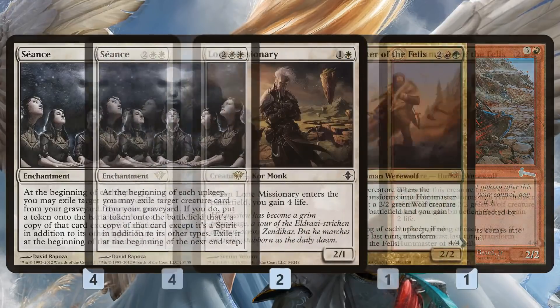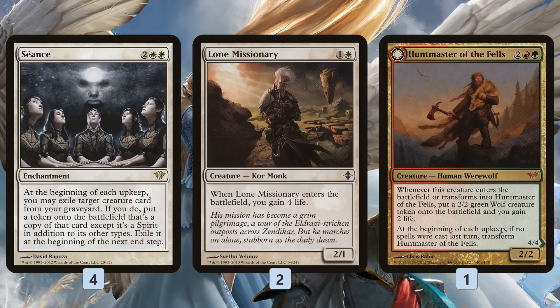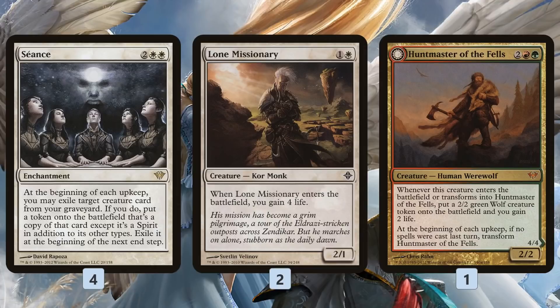We also have a life gain package for aggro matchups. Lone Missionary: chump with it, get it back with Seance — that's up to 8 life all by itself. Huntmaster of the Fells is super sweet with Seance because it leaves behind a Wolf token that won't get exiled. So we get back the Huntmaster, gain a bit of life, and the Wolf stays behind for value. Plus Huntmaster on its front half without Seance is really good at taking over the game if we can keep flipping it back and forth.